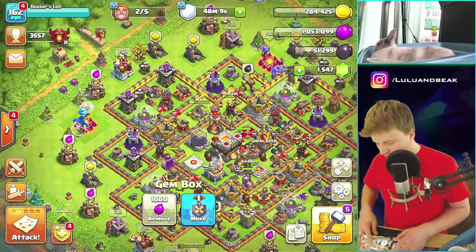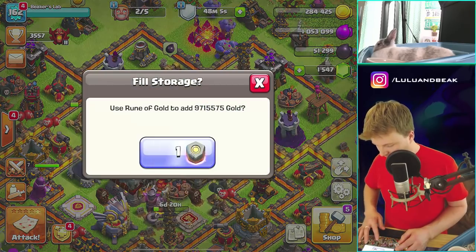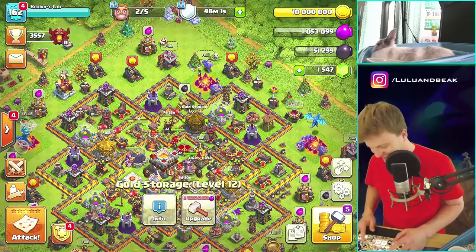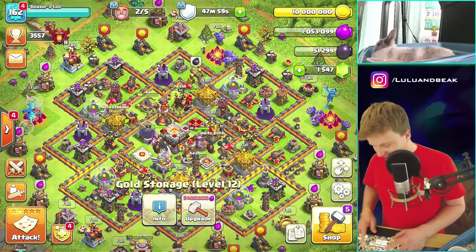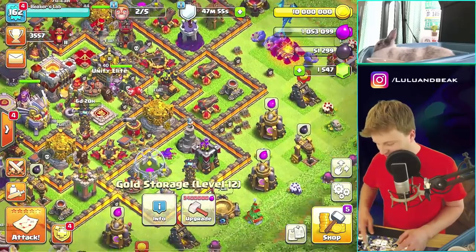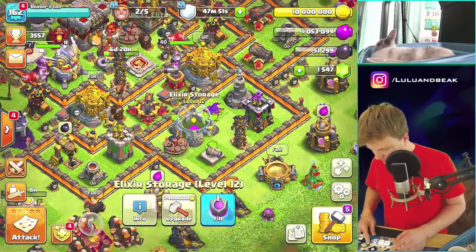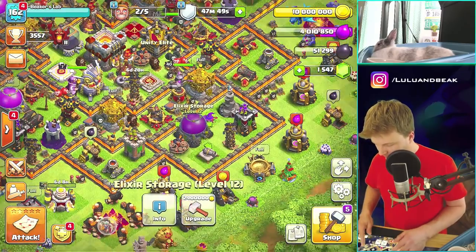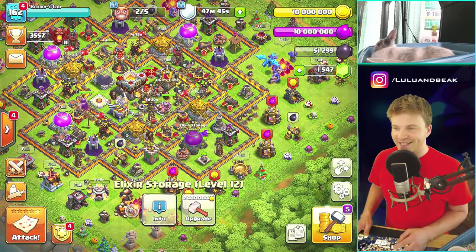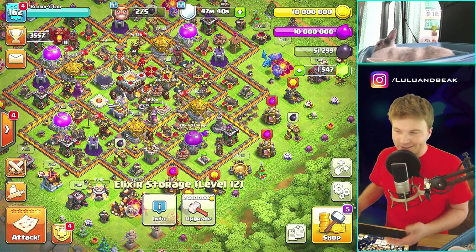Let's use the runes — gold is pretty much empty so here we go. Boom — that's sick! Did we max out our storages? Yeah we did — that's why it goes up to 10 million now. Let's do the same thing with the elixir rune. Boom! Man, that feels so good. That's so sick.